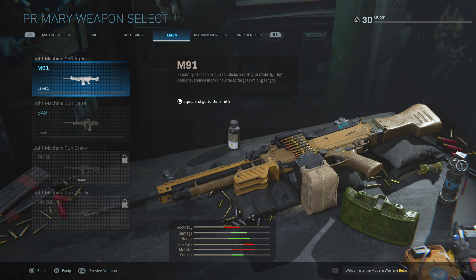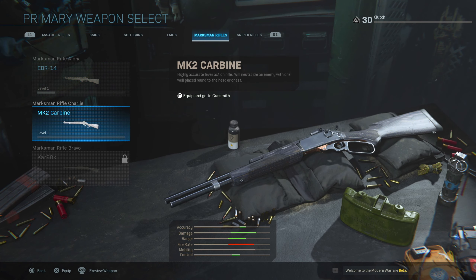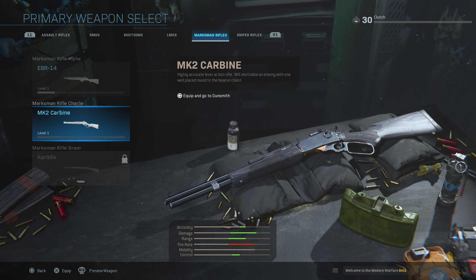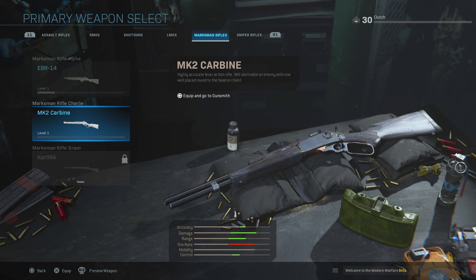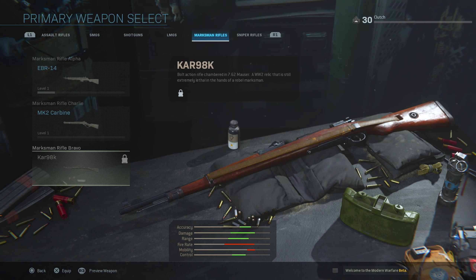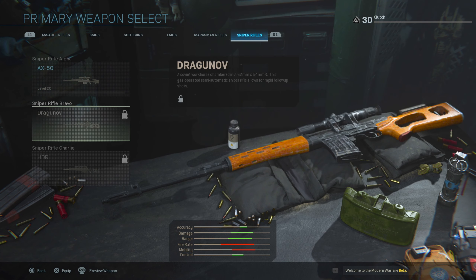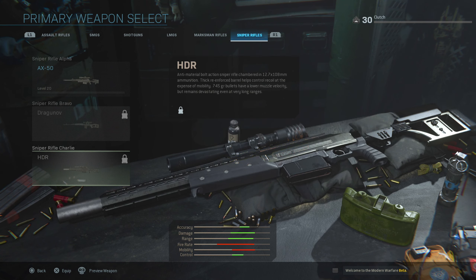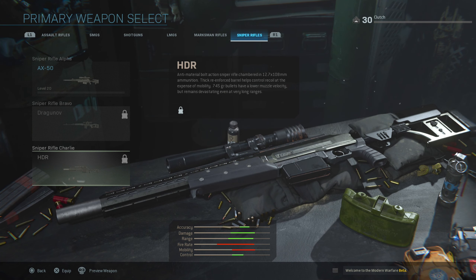For marksman rifles we get two of them — the latest level unlocks the MK2 Carbine, and of course the Kar98k we cannot use unfortunately. That's a bolt-action and probably our only bolt-action marksman rifle, so it'll probably be a better quick-scoping gun. For snipers we only get the AX50; we can't use the HDR, which I feel would be a really good one-shot gun.